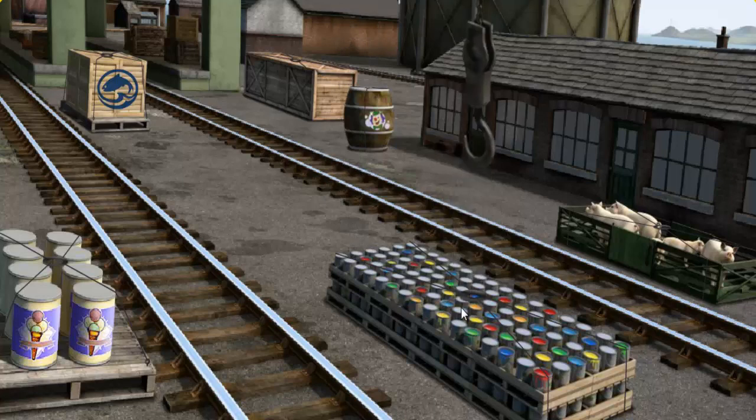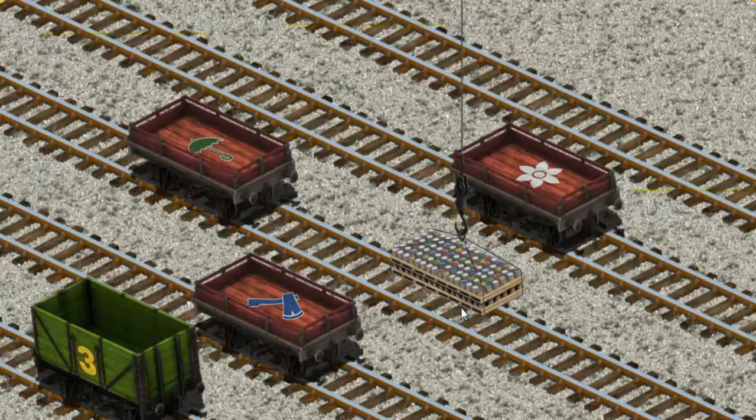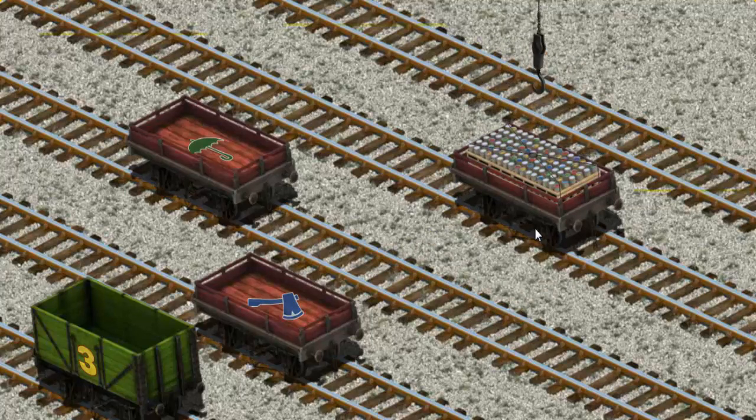Show Cranky where the cans of paint are. There you go! Let's lift and load. Now the cargo must be loaded. Help Cranky find the red flatbed with a white flower. You found it!